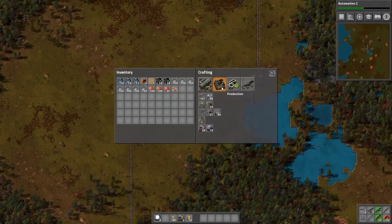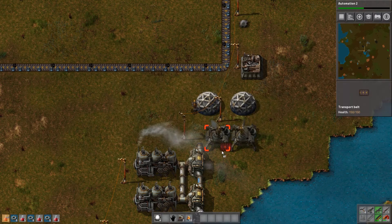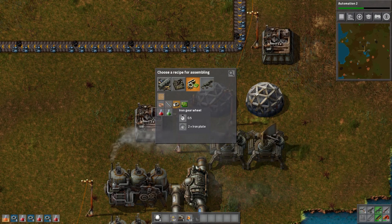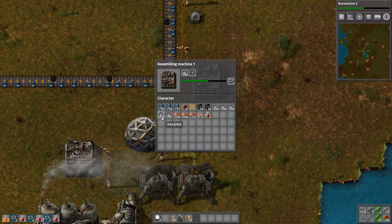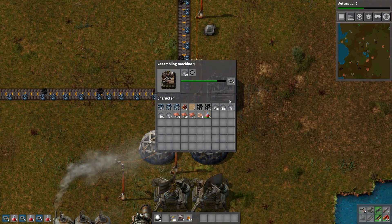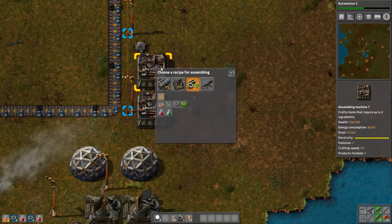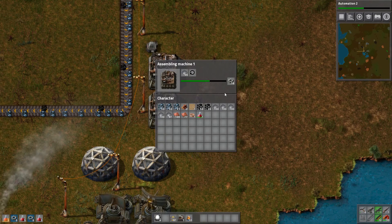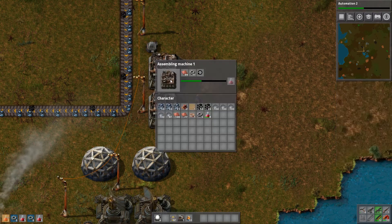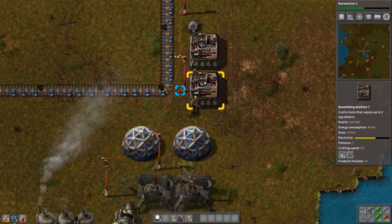Let's get back to science and things because I would like to start on a main bus. Also, build me science - yes, science is good. I want automation too. We already have one assembly machine set up - I'm a genius. We're going to temporarily place one down here for iron gear wheels. I also happen to have a bunch of iron gears, so we should probably make some science with that. Science is pretty alright - we're going to need it a lot in this game. Might as well get some temporary science production going.